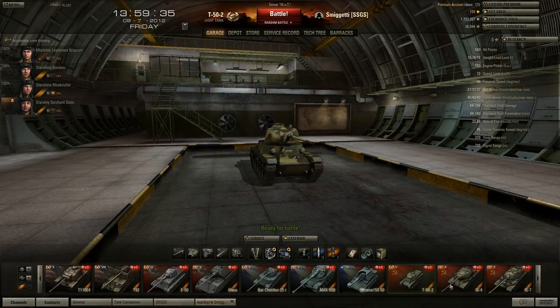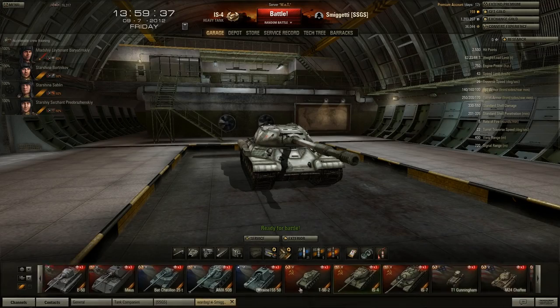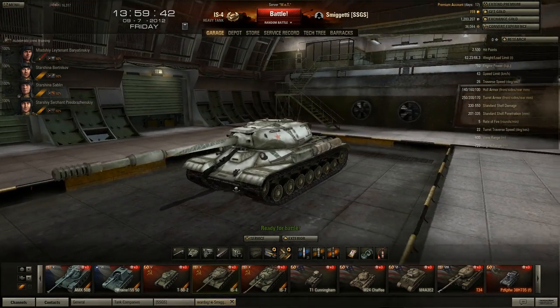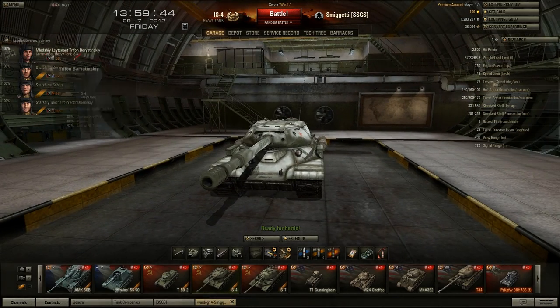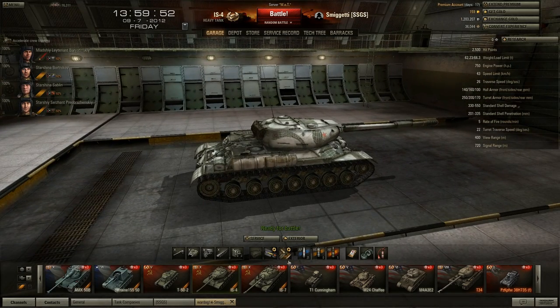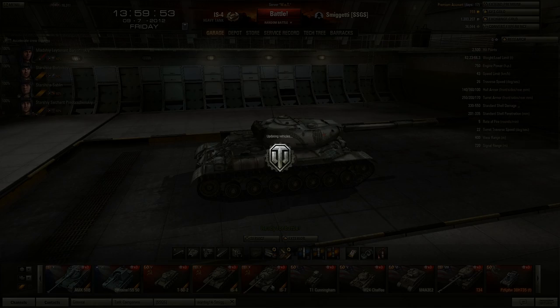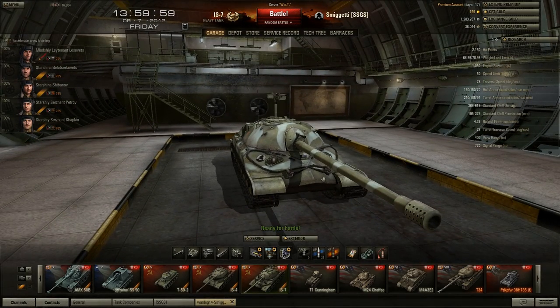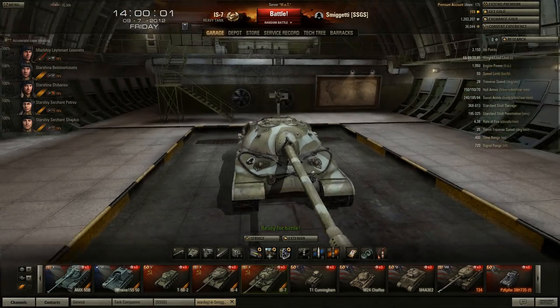Dash 2 — I hate this tank. IS-4 — haven't played it too much since it became a tier 10; I think it has like 4 or 5 battles in it. From what I can tell from fighting it, its armor is not worth anything anymore since all the guns have super pen. IS-7 is pretty solid after the last patches; its front armor is pretty damn impressive.